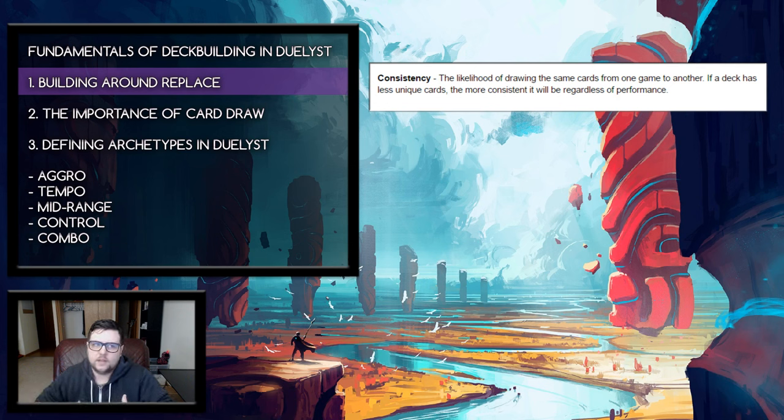Regardless of how well a deck performs, it will be more consistent because it draws the same cards from game to game. That helps give you solid game plans for the early game, mid game, and even the late game. A deck that wants to excel early will have a much greater chance of drawing those early game cards, replacing big cards early, then replacing away the early cards mid game to look for mid game cards. Consistency in Duelist can be utilized via the replace mechanic by limiting bad outcomes of drawing and replacing. If you have too many one-ofs in your deck, it can get complicated.